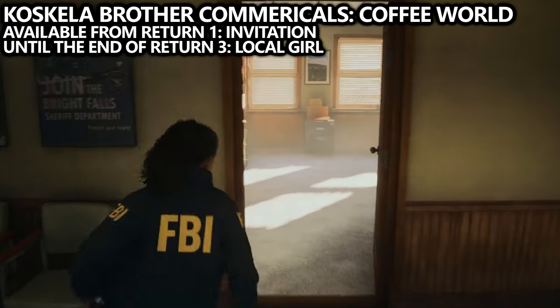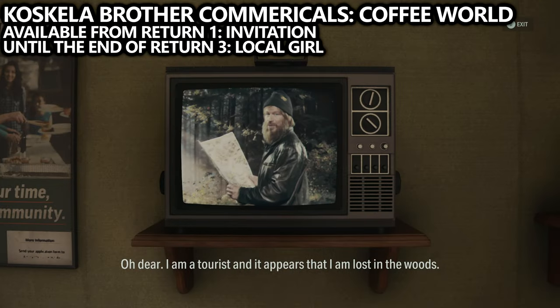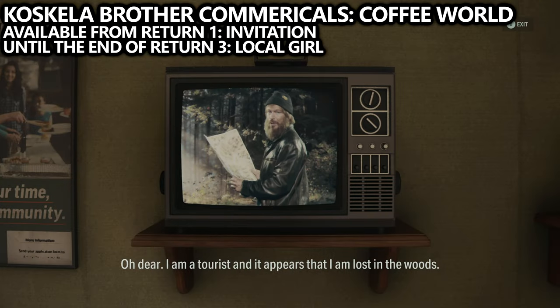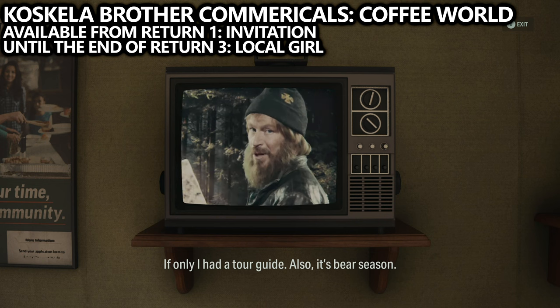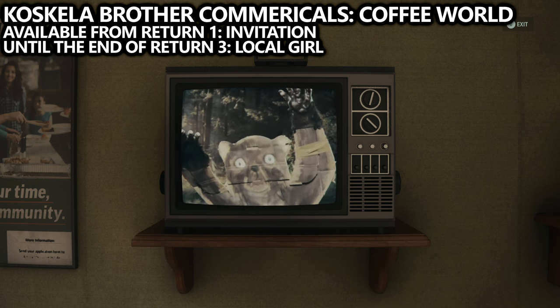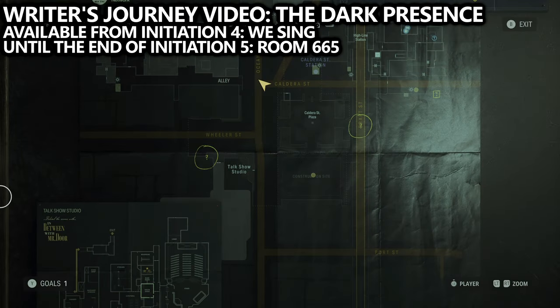The first one is near the beginning of the game, available when you play as Saga after going to examine Nightingale at the police station. When you exit, make sure you grab the Coskilla Brothers commercial for Coffee World up the stairs and to the right. You can grab this for the next couple of chapters, so don't worry too much if you missed it.